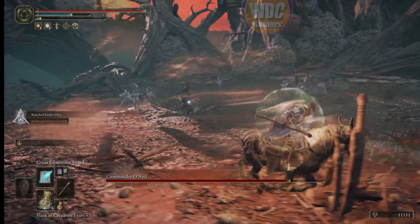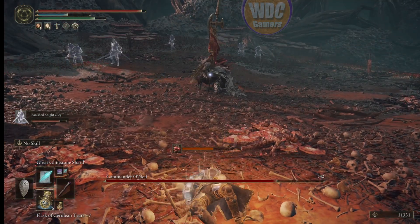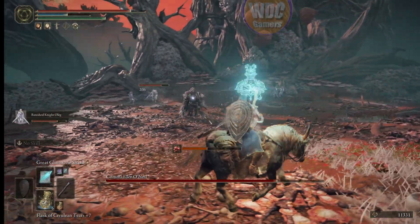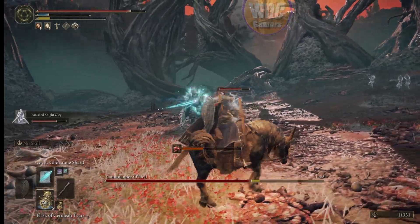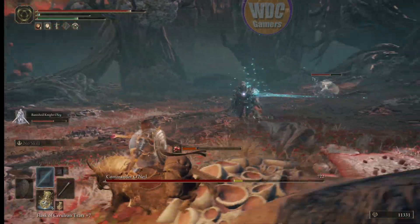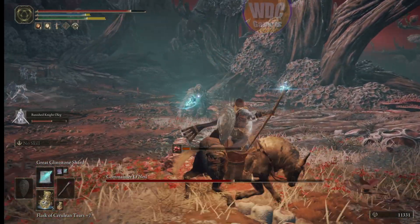Don't hang around because they've got crossbows. Engage these and stay away from that rot build-up — you can see it happening, so don't get too close, just keep shooting. Replenish mana. Don't let him get close because he's got a reach on that attack.